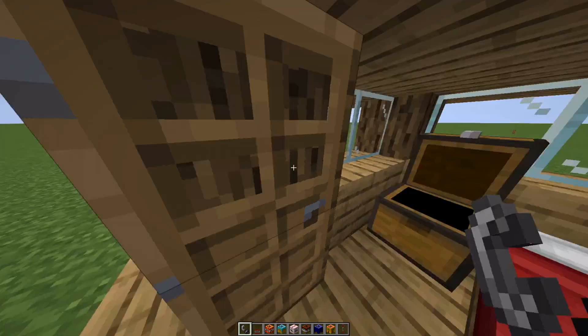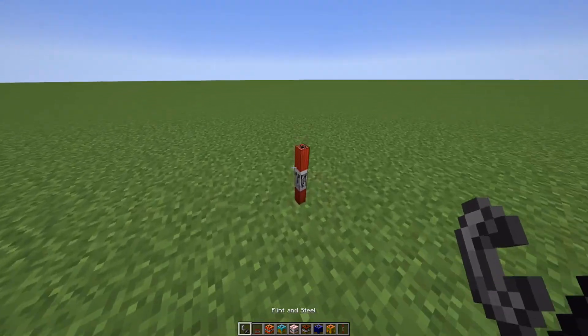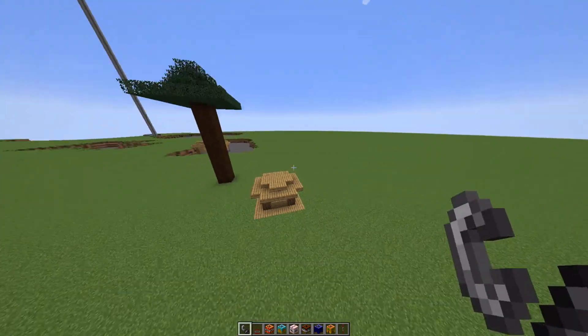The mini house TNT — there's this house. Okay, that's quite a lot of loot right there.